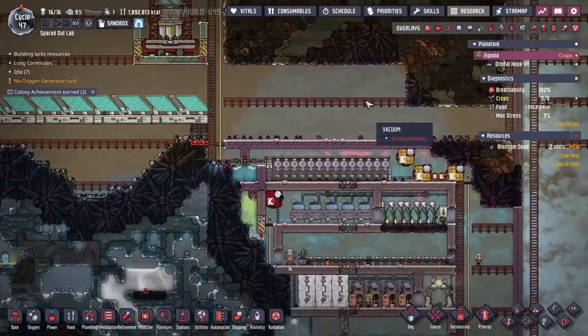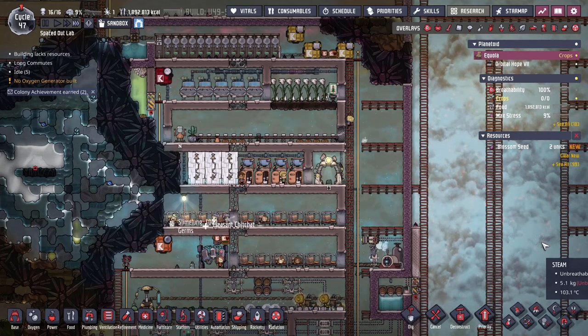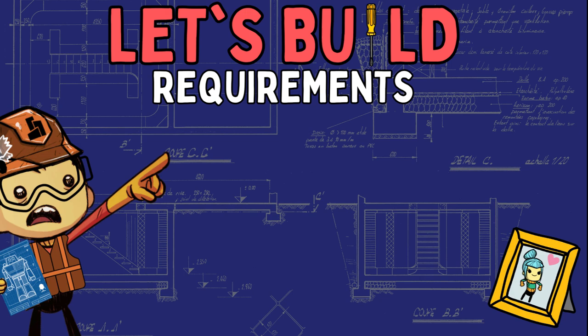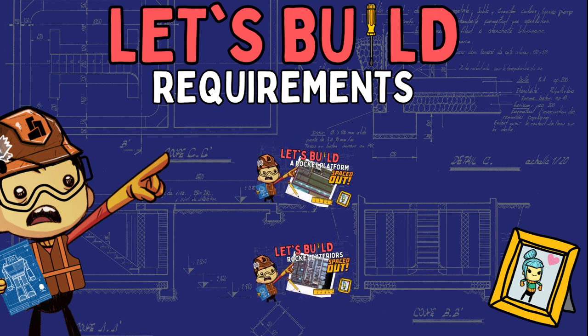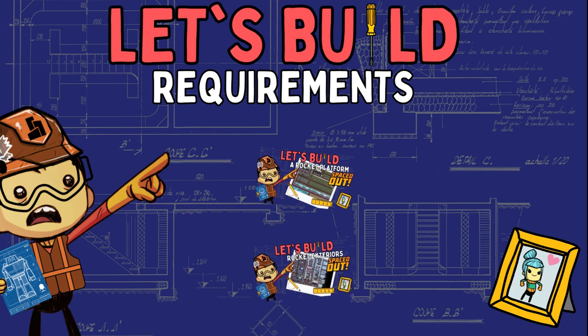Before we get started, let's head over to our requirements section like we typically do to talk about the supplies that you're going to need for all these types of rockets. Back here in the requirements section — just going to mention it again: make sure that you're aware of the requirements of the other two videos that precede this, because those supplies are still very important here. I'm just going to be mentioning the new ones that we haven't mentioned yet because they're only useful on the inside.